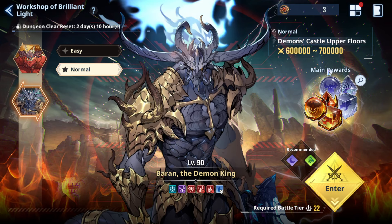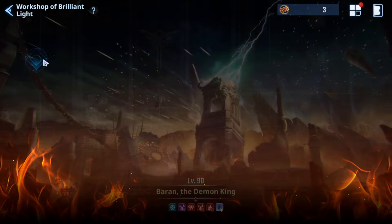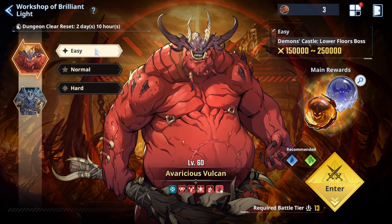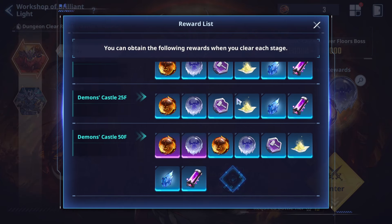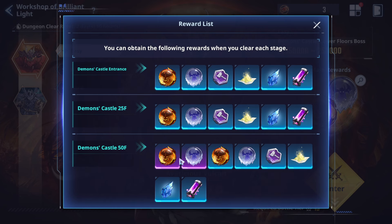Now let's talk about cores — where to farm and how to get them. You can start farming after reaching 150K power. You can start from here, but the drop chance from here is quite low to get purple cores.